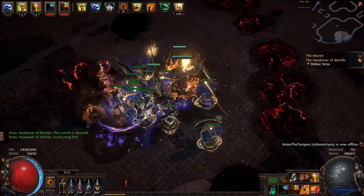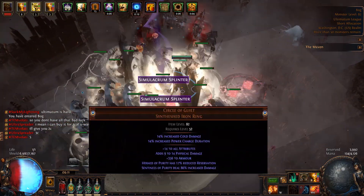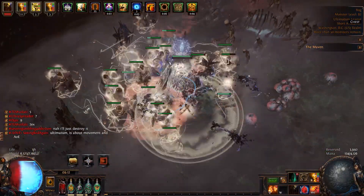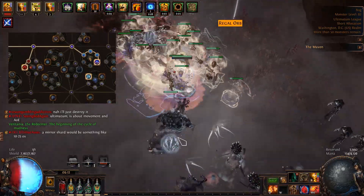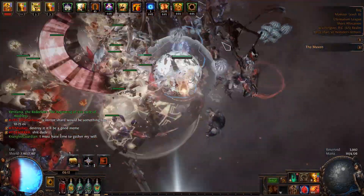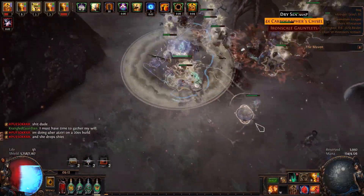Now I'm going to talk about the upgrades you can make to this build when you earn a bit more currency. The most important upgrades are going to be the Circle of Guilt rings. You want the Herald of Purity has reduced reservation and Sentinels of Purity deal increased damage mods on both rings. Each ring cost me about 1.5 exalts a week into the league. Once you have both rings, you can unspec out of the Discord artisan wheel and start investing in cluster jewels, which will give great boosts to your minions. Two medium cluster jewels I used were one geared towards minion damage and another that helps survivability. You ideally want to mix them up according to your needs.